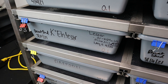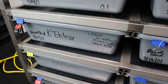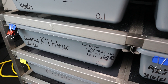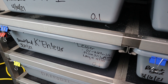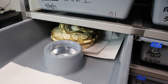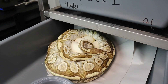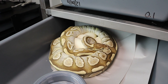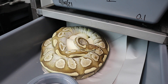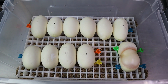Clutch number two of the year — this is a lesser female to our mystic potion male. We're looking for no normals, so mystics, mojaves, and two different versions of bells. There she is — a big clutch of eggs. This is a first-time girl, but she missed two seasons for us, so she's an old first-time girl. Let's get her off and see what we got.